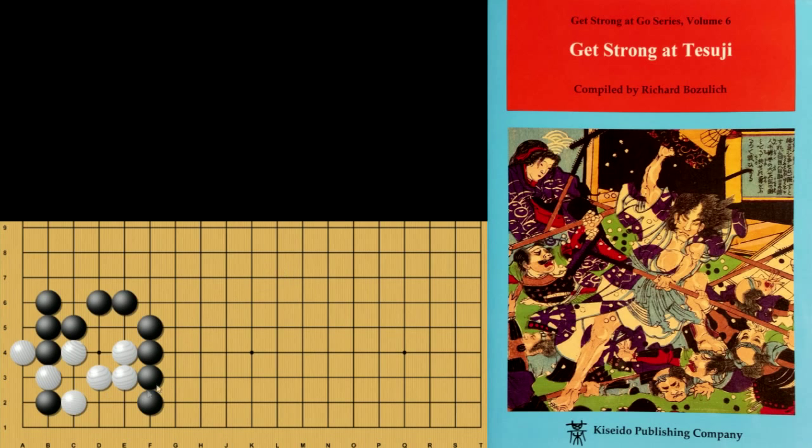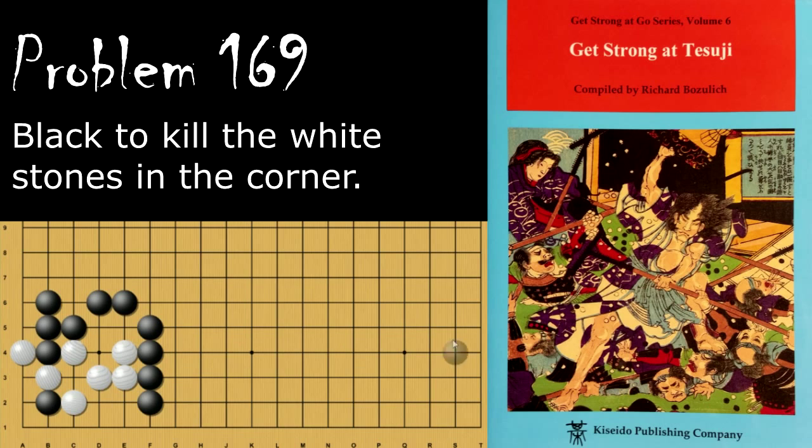Moving on to problem number 169. Black is looking to capture all of the white stones in the corner. How does he do this? Black's move is to descend to the 2-1 here. If white hanyes here, black ataries the single stone here. Now these two stones are able to connect because white can't play there — it would be self-atari — so these stones are connected.